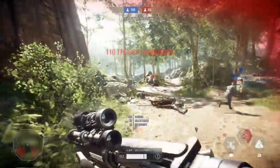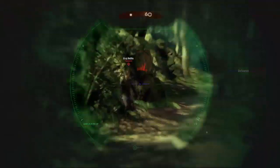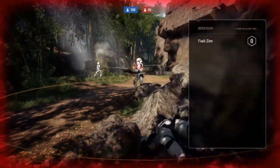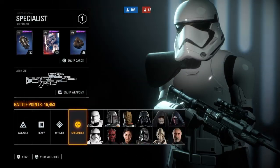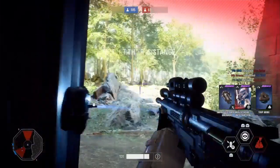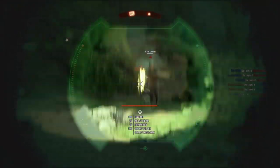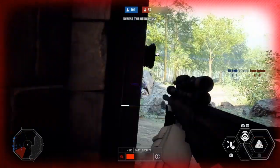With practice, you can snipe with quick reflexes. The second you see your opponent, they'll come up dead. Try this next time you play as a sniper — track the time between when you see your target and when you shoot it successfully. With practice, you can lock onto your target and shoot it quickly.